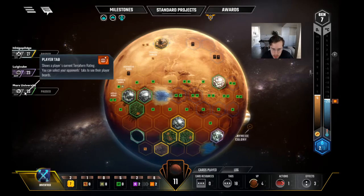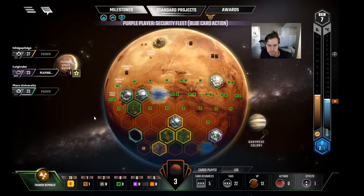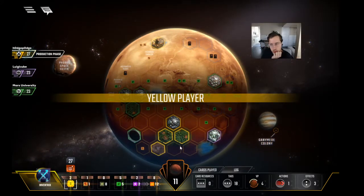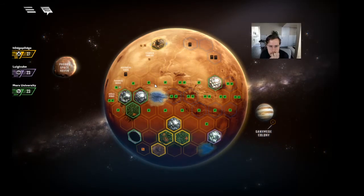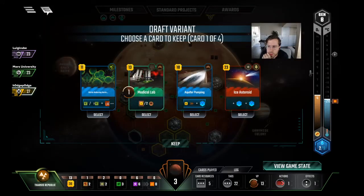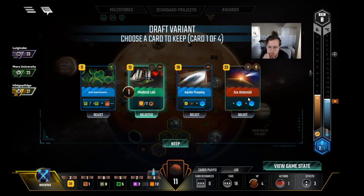Man, I don't know how we beat Tharsis this game — that was just such a good opener. We've got to figure out how to get it. We might have to play Eos Chasma — wait, hang on, we can get Livestock down this gen right, and then Eos onto the Livestock? Yeah, that was my point — that's why I didn't play Insects, because we might be short. Yeah, that was smart. We're passing to Thorgate. I don't know — Med Lab could be quite good. You want to keep Med Lab? It helps for Scientists, it's probably the best card here.